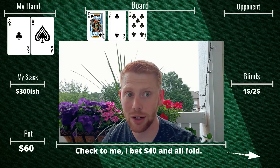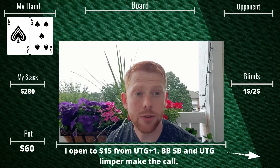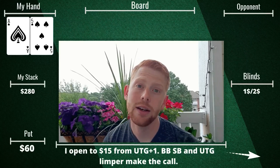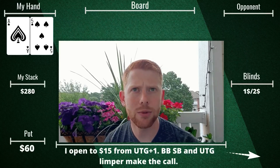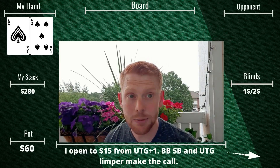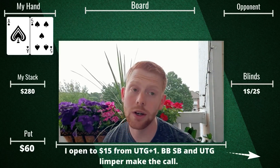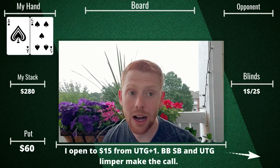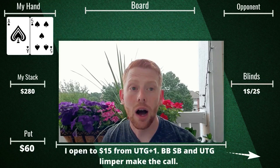Coming into this next hand, we've had some reversals and chipped down to about $280 from a high point of around $400. I've got ace of spades, five of spades from under the gun plus one — a hand I love. I open to $15 over one limper.